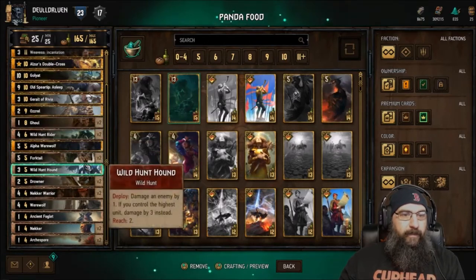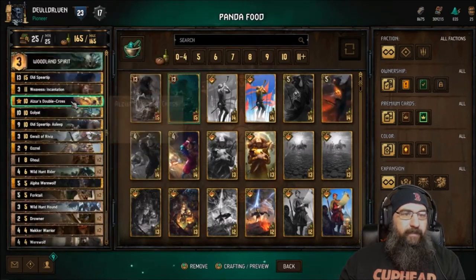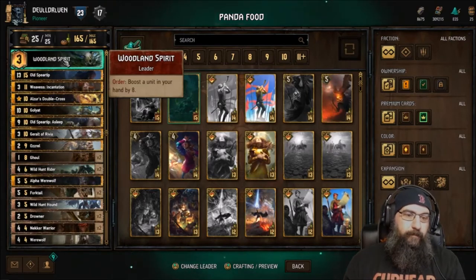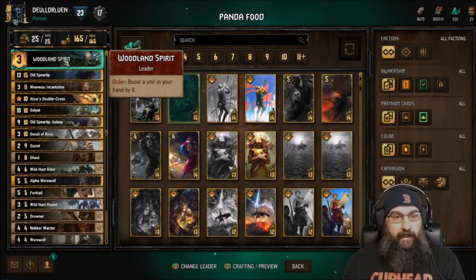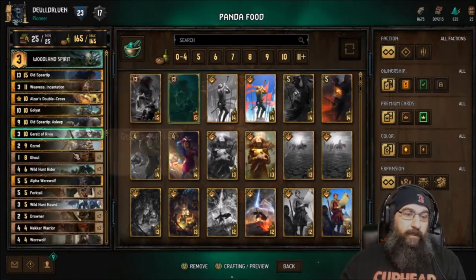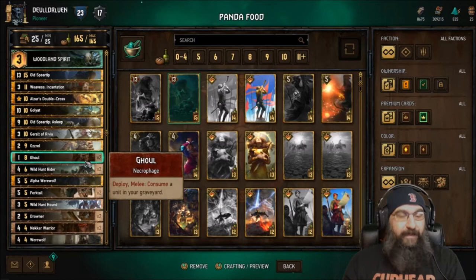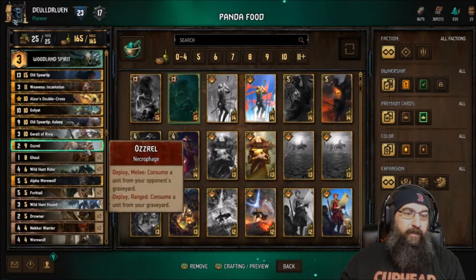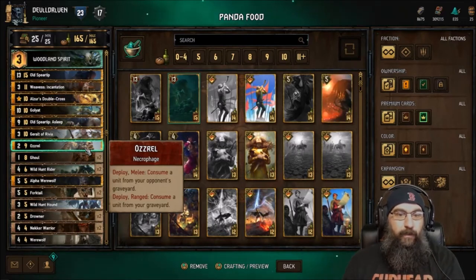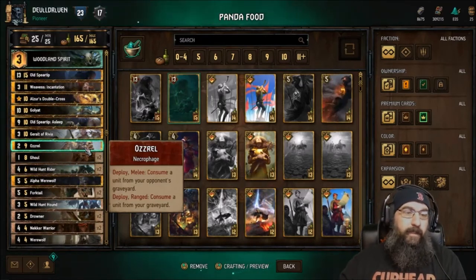If you can also kill some things and get some Thrive on it — what you lose from the thing comes right back, so your opponent's the only one losing stuff. There's a couple immune units in here: Alpha Werewolf and just regular Werewolf. And then the ability for Woodland Spirit — you just boost something in your hand. You could boost something immune, or boost something really big and then eat it with Weavis Incantation, put it in the graveyard, then eat it again with one of your Ghouls. The Ghouls need to go in the melee row — if you put them on melee they eat something from the opponent's graveyard, if you put them in ranged they eat something in your graveyard.